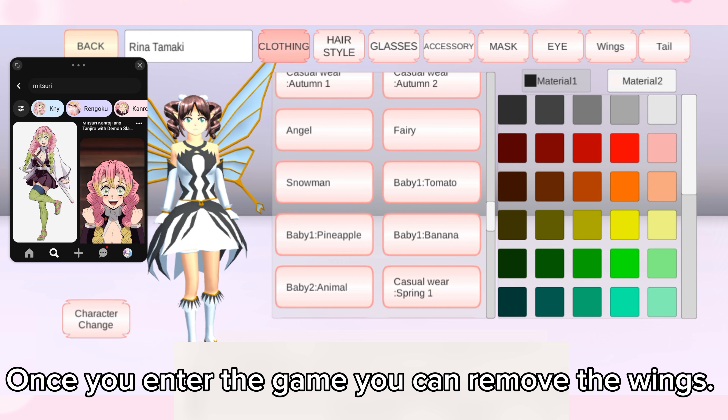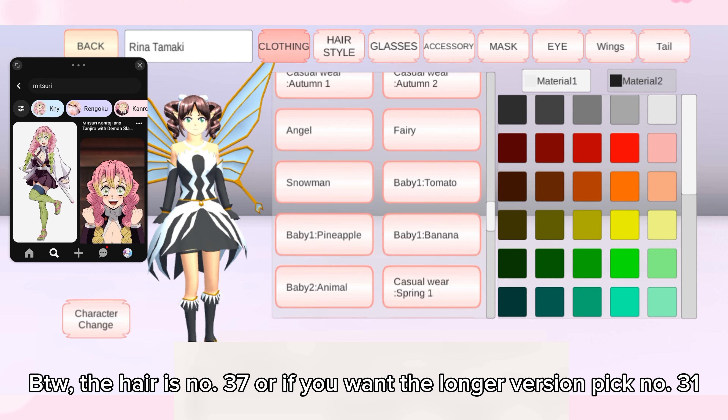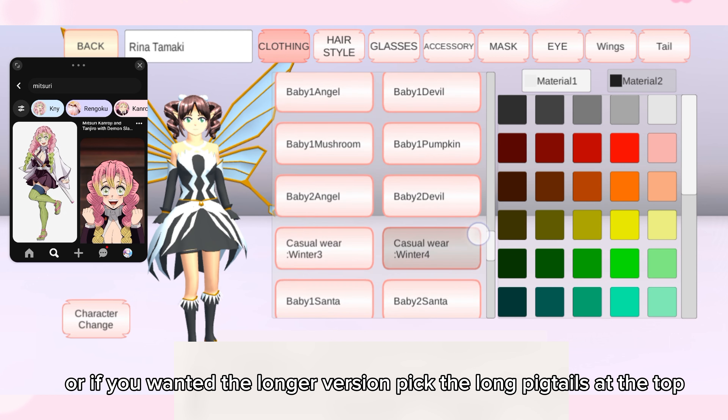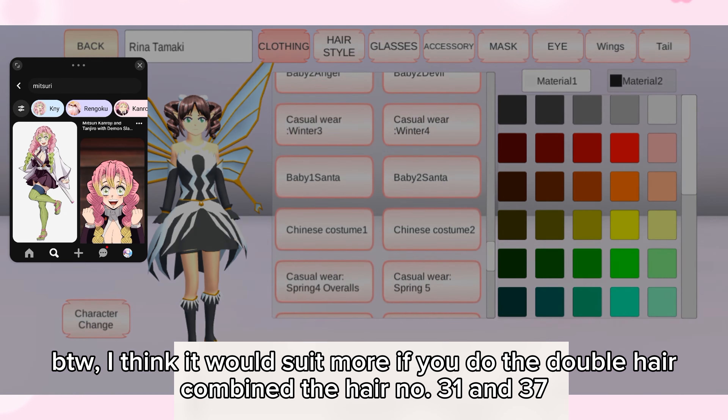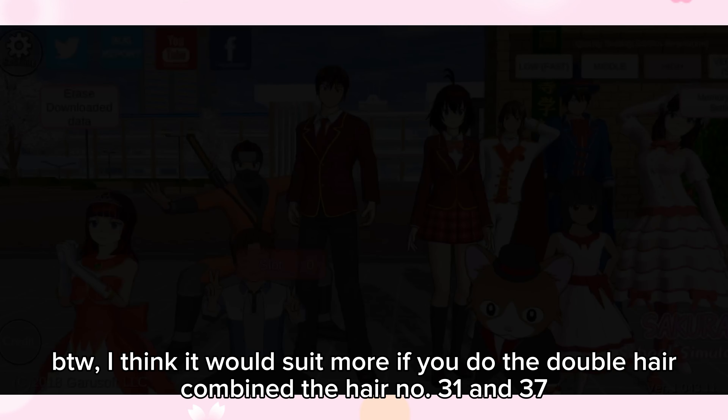It sucks because you can't change the color of the socks. The last option is the fairy — once you enter the game you can remove the wings. The hair is number 37, or if you want the longer version, pick number 31, or pick the long pigtails. It suits more if you do the double hair dot and combine hair number 31 and 37.